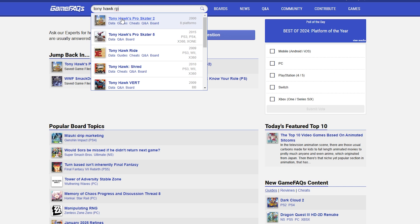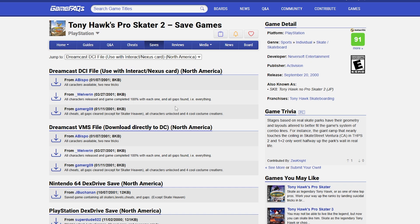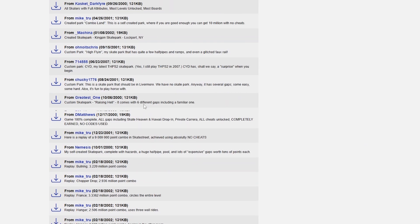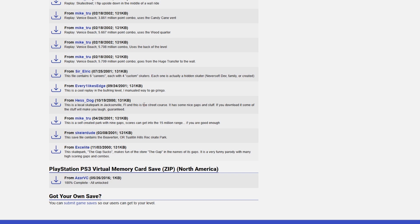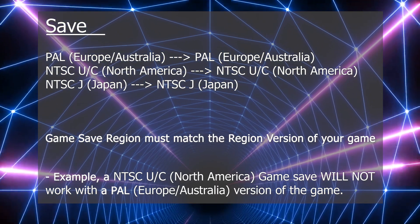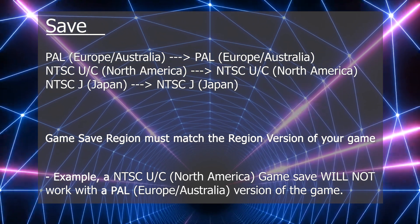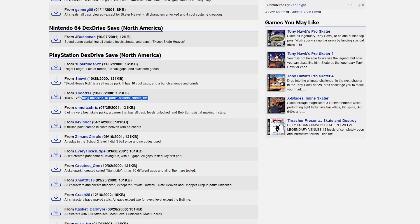Now you need some saves. A website I use is gamefaqs.gamespot.com. Search for the game you want — I'm going to use Tony Hawk Pro Skate 2 as an example. On the game's page there is a Saves tab, and this particular game has many saves to download. Also, if you're trying to use a North American save with a European copy of the game, they're not compatible with each other and the save won't work. Once you've found a compatible save, simply click through to download it.